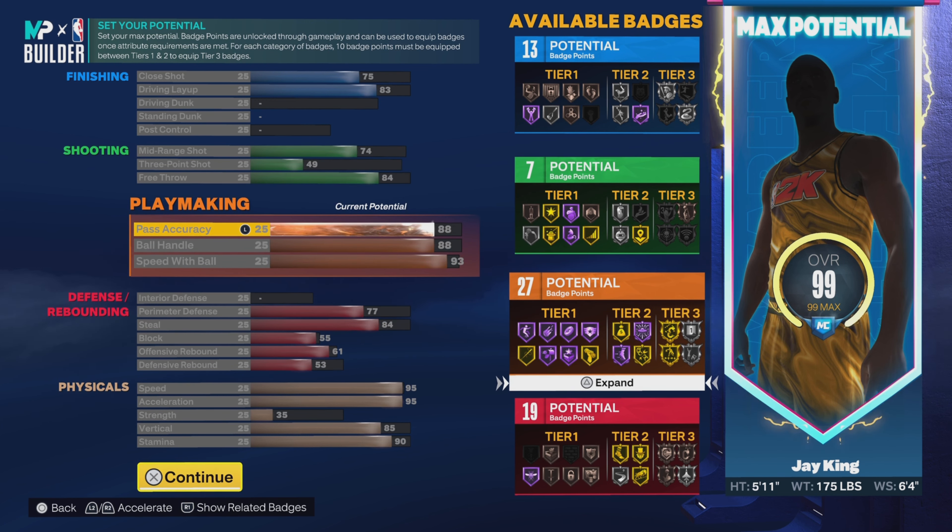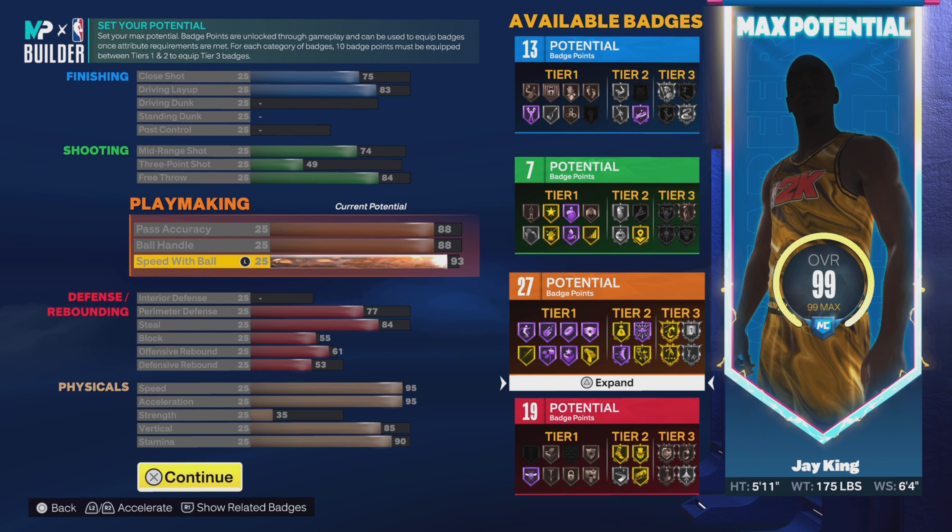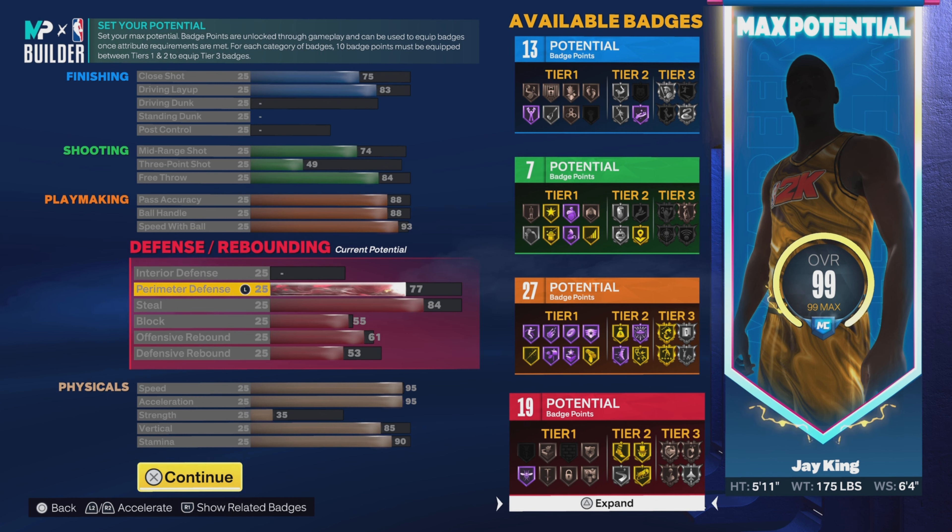Now here's the bread and butter right here — the playmaking. We got an 88 pass accuracy, 88 ball handle, and 93 speed with ball. Like I said, the boy is fast. That gives us 27 playmaking badges.